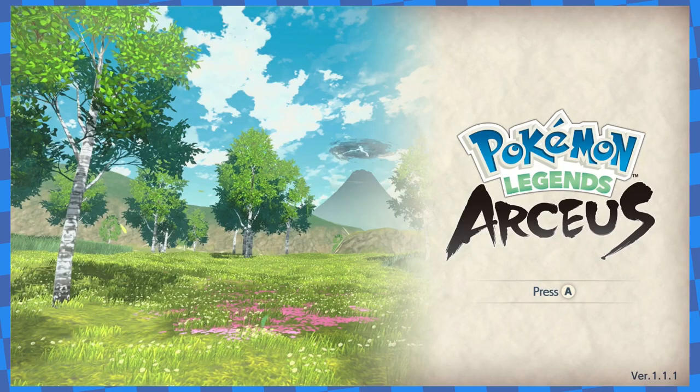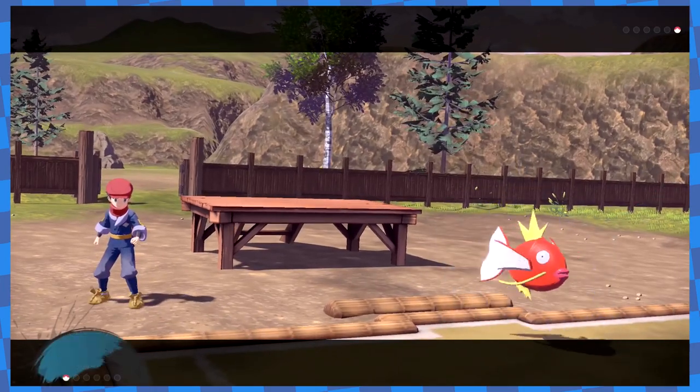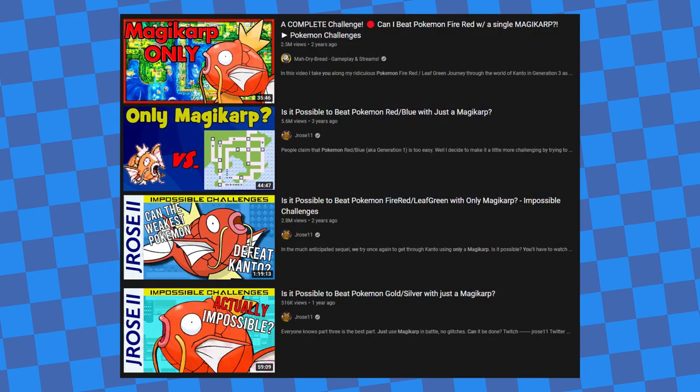Pokémon Legends Arceus is the best Breath of the Wild sequel released in 2022. And like most Pokémon games, Magikarp is one of the Pokémon you can catch. But as the games tell you themselves, Magikarp is horribly weak, pathetic, feeble, pitiful, an imbecile of a Pokémon, and the most weak and pathetic Pokémon in the world. And because of how weak they are, challenge runs using them have become quite popular.